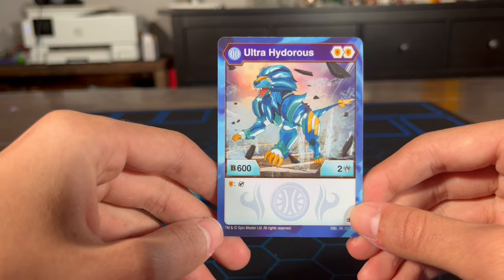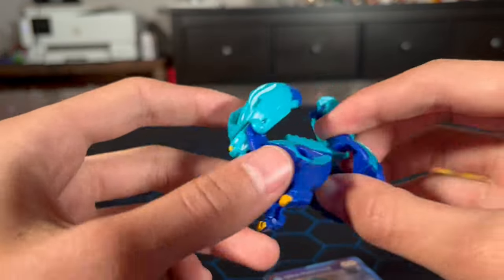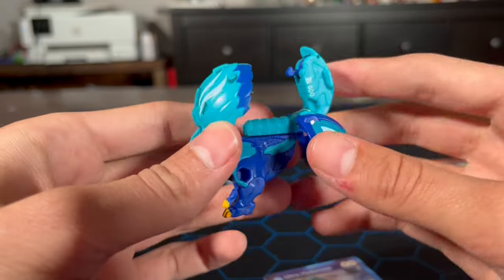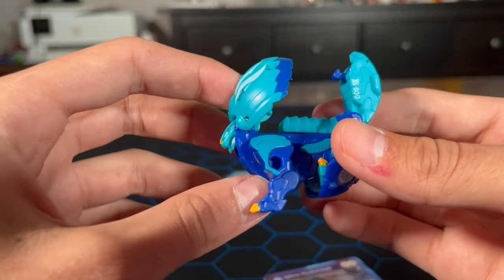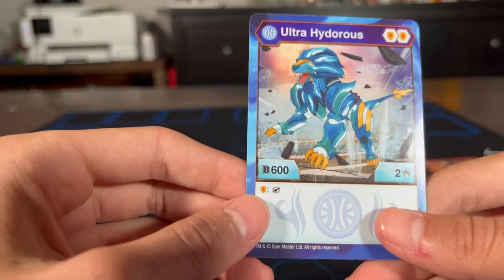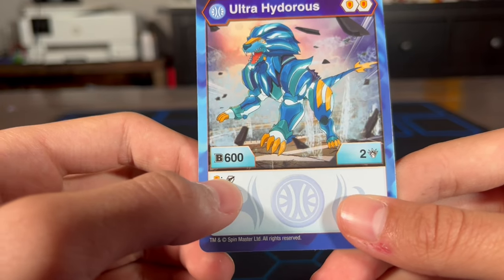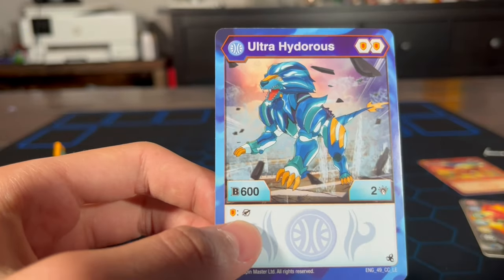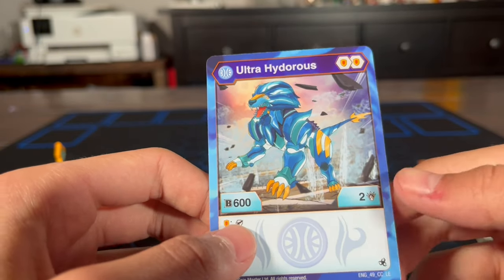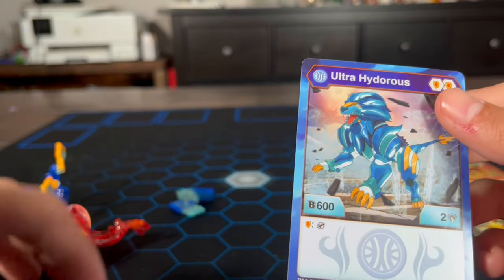Then we got Ultra Hydrus. This guy is awesome. I think I have this Hydrus in Darkus — he's black and purple, really cool. I love his design. So 600B power, a shield, and there's a gear ability I need to look up the rules for since I just recently got a pack with gear cards. Two damage and two shields needed to play this guy.